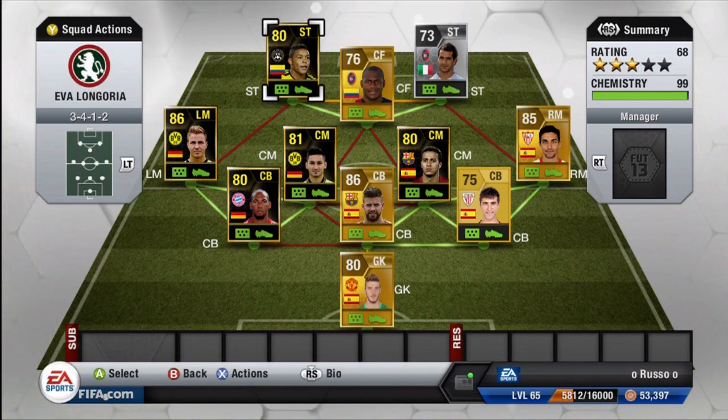Thank you guys for watching — hopefully you enjoyed this squad builder. There are five Team of the Week players: Boateng, Gundogan, Gutsa, Muriel, and Thiago. Please drop a like — it would mean the world to me. If you haven't subscribed yet, make sure you do. Until next time, this has been Russo — have a good one.